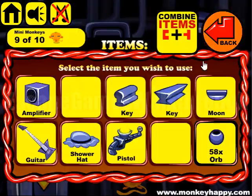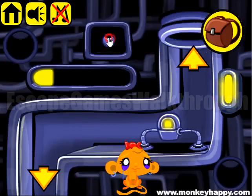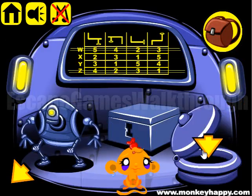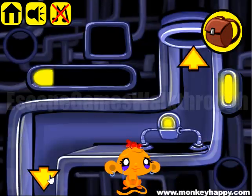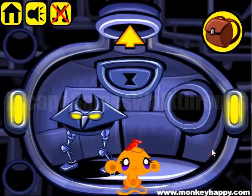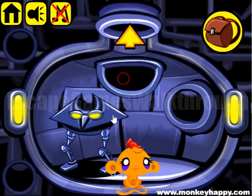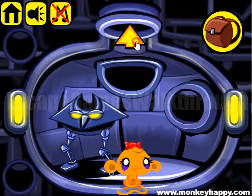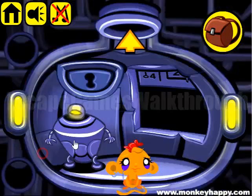We have a rectangle, and we have two keys. We don't have yet a key from this box, but we have a key from this box. Here we want to insert the skirt in here, in the head — we don't have it yet. Go in there.